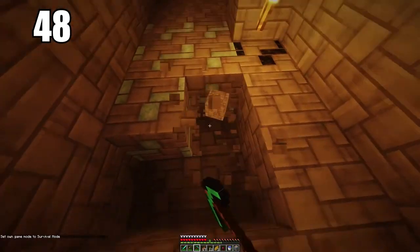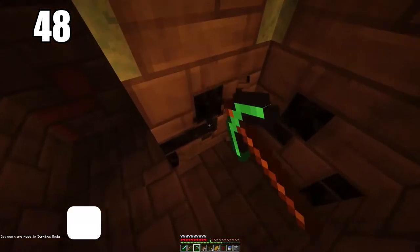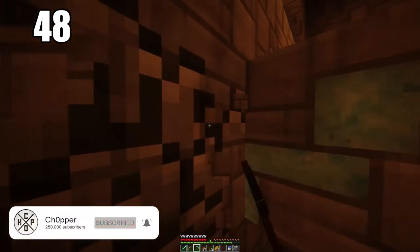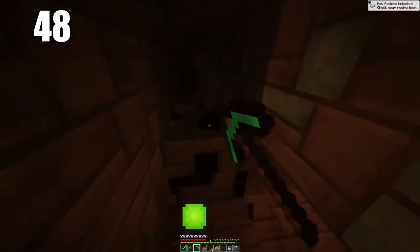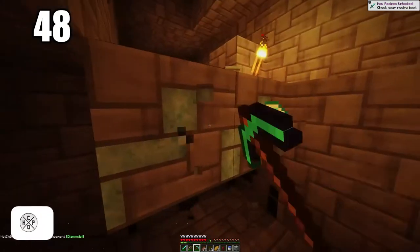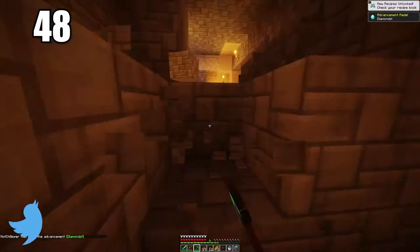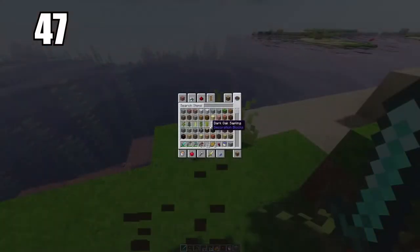Number 48 is to isolate your ores when mining. For example, if you stumble across some diamonds in a rough spot that could be dangerous, the best way is to cut out everything around the ore so the block is hovering, and then when you know it's safe, go ahead and pick it up. The last thing you'd want is to mine that ore and have it fall into a lava pit where you can't reach it.